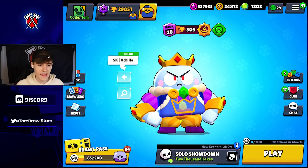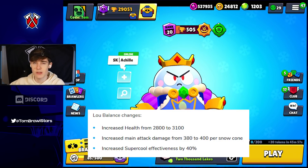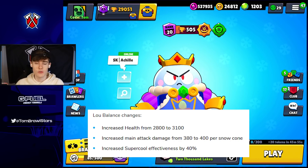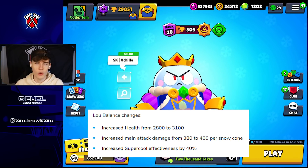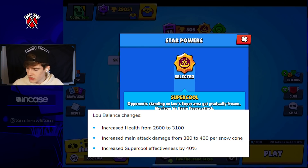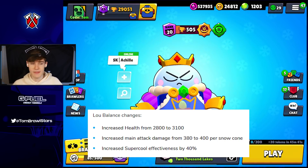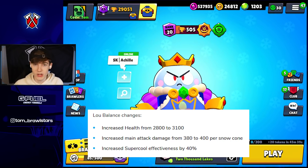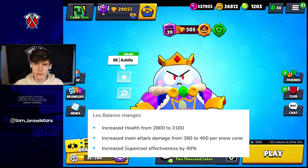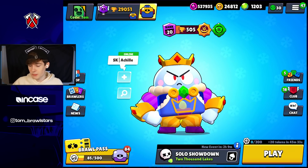Lou got some pretty big buffs. Increased health from 2000 to 3100, increased main attack damage from 380 to 400 per snow cone - and you get three snow cones per shot. Increased super chill effectiveness by 40%, which is the star power, so essentially when you chuck your super on someone they're gonna get frozen much much quicker. Those were the stats for level one Lou, so the actual buffs for a max Lou are a lot more.